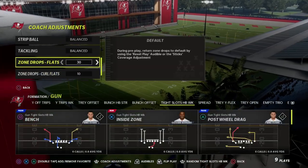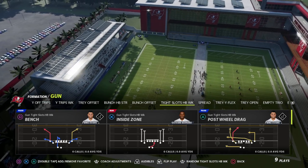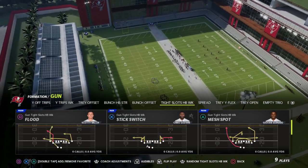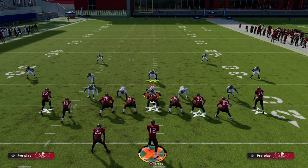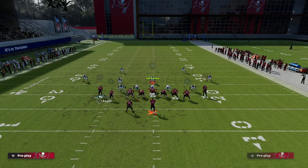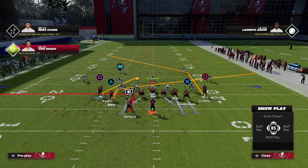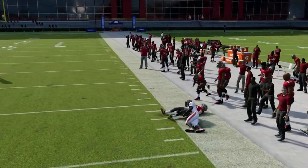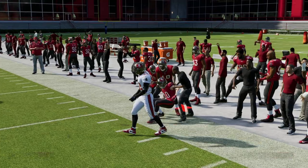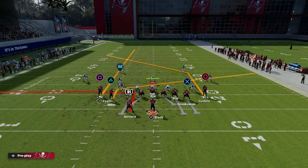The last defense I want to show you is match coverage. Of course, it's going to beat any spot drop zone — whether it be Tampa 2, it doesn't matter. If it is a zone coverage, there's not a zone in the game that will guard it because we have that streak clearing out all the space. With match coverage we'll get some interesting concepts. We want to really look for either our slant or our out route. My slant will absolutely cook the quarter flat. The quarter flat defenders are one of the worst zones in the game because they literally don't guard anything.